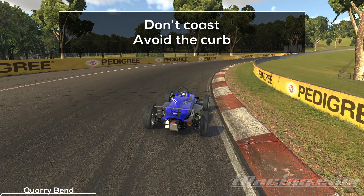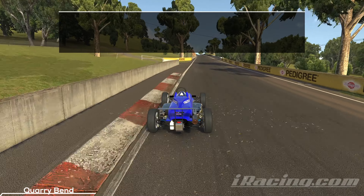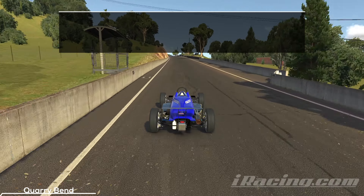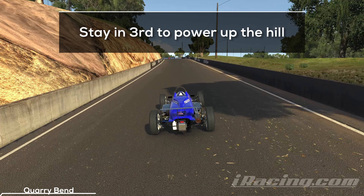Stay on the inside, but don't touch the curb — it's steep and will push your car to the outside. You might already notice it: I'm staying in 3rd gear to make use of the high RPMs. Shifting into 4th won't net you any benefits — it's the opposite.